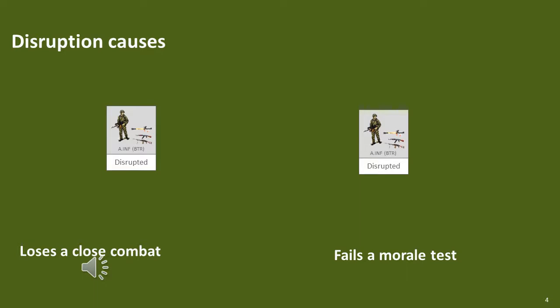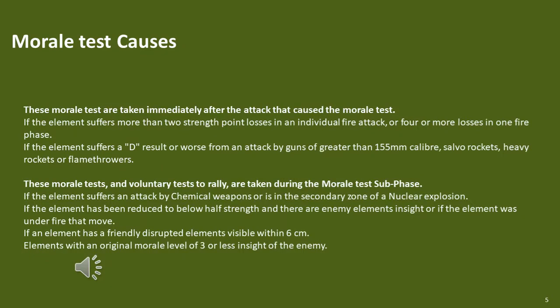Disruption is caused when an element loses a close combat or when it fails a morale test. In some cases a morale test occurs immediately after the cause, such as if it suffers very heavy losses or is attacked by weapons which have a significant effect on morale. In other cases the morale test occurs during the morale test sub-phase. Finally, a player can voluntarily conduct a morale test in order to rally a disrupted element.